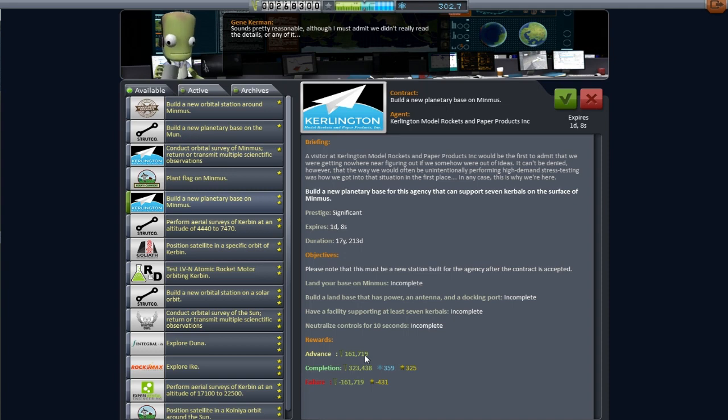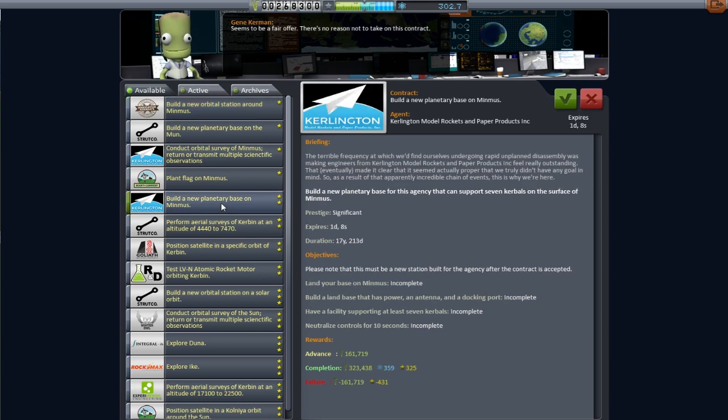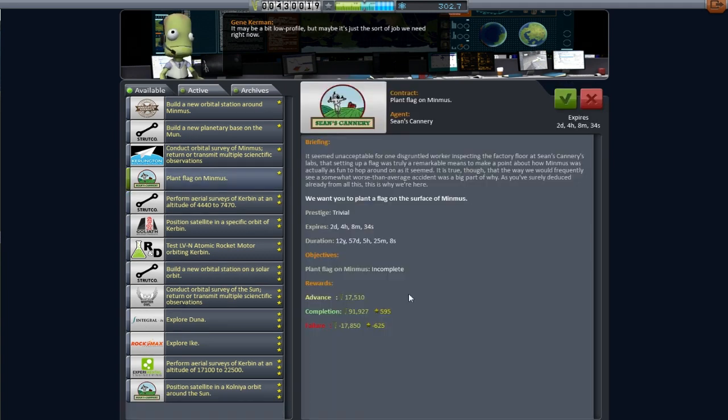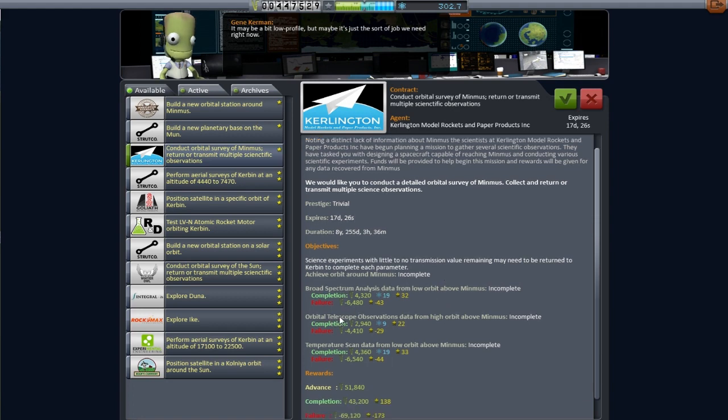We have this whole group of Minmus stuff going on here. I'm not going to go for the orbital station, because down here there is a planetary base on Minmus, and that is worth a lot more money. I'd rather put my efforts into doing that than putting up an orbital station — even though the orbital station would have more long-ranging functionality as a fuel depot. Whereas a base on Minmus is kind of stuck at Minmus. We're also going to take the 'plant the flag on Minmus' contract and 'conduct orbital science' — spectrum analysis, observational telescope, and a temperature scan.